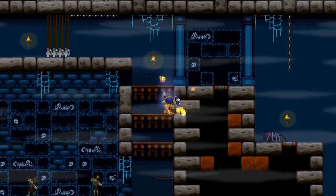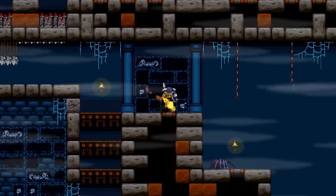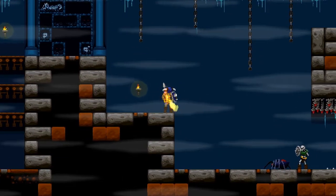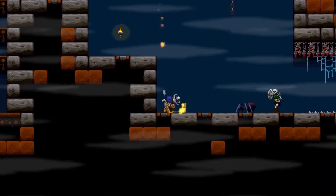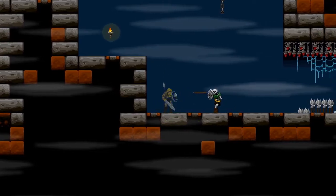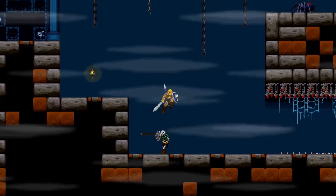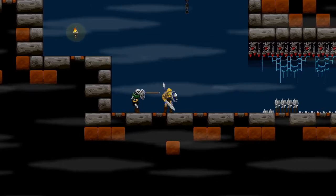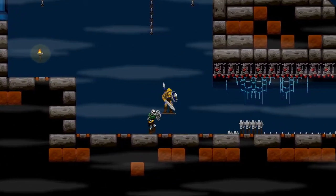This next part can be done in two ways. We'll start with the bottom way first because it's the most interesting. Up ahead you'll see a series of spike traps popping up at random times. What you need to do is not kill the Flesh Wound just up ahead — throw a spear into him and ride the spear all the way to the end.